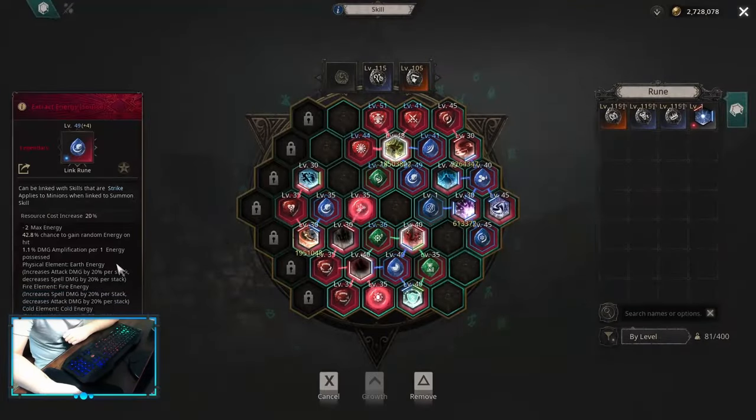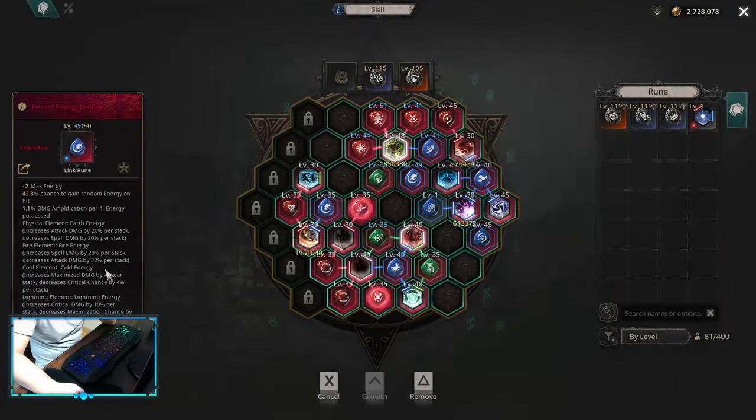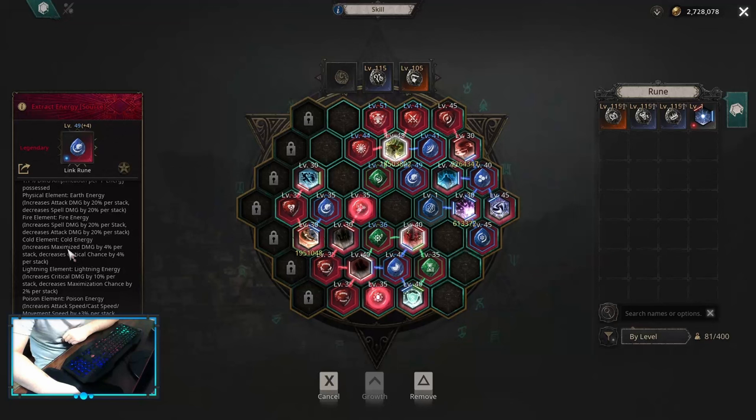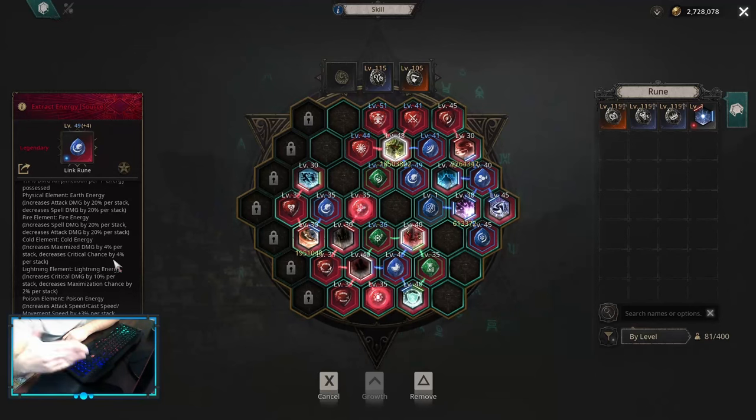Whenever you're doing a critical build with the extract energy link on your skill board, what happens is that our critical chance gets reduced by quite a lot. At 10 stacks, it's going to be 40%. And that's not the critical chance multiplier — it's the critical chance itself. So 40% is already a huge decrease.